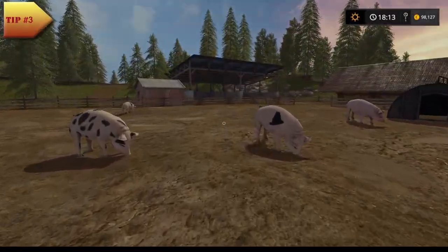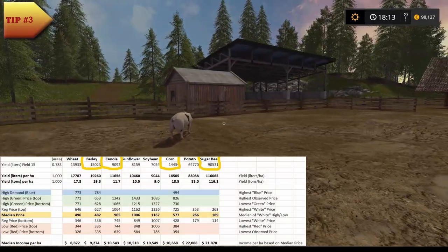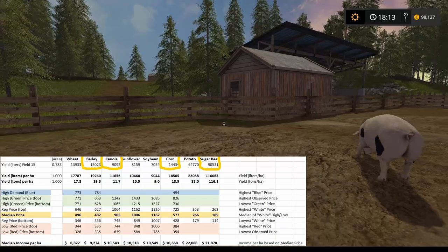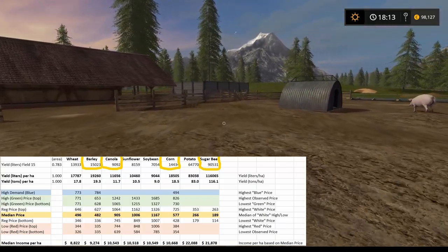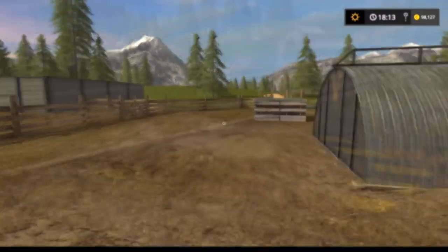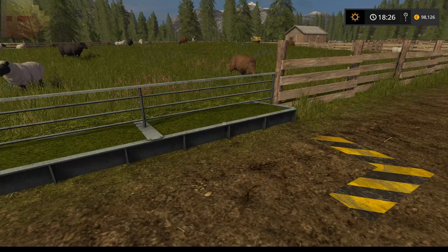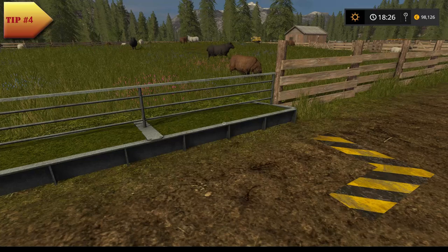Use high yield grain for your pig food. As you can see on this chart, use barley over wheat. Canola is the best yielding protein for your pigs. Corn is a must-have anyway, and sugar beet gives better yield than potatoes. Once you have a big number of animals, you'll want to automate your cleaning process because, believe me, it's going to be a pain later.